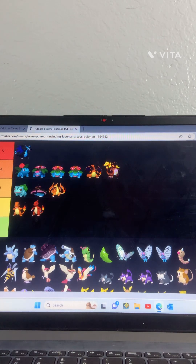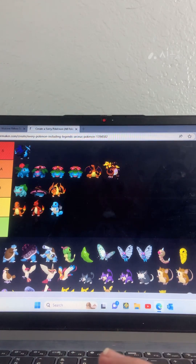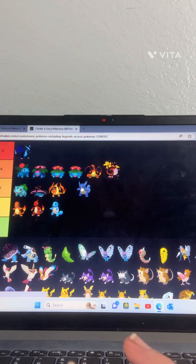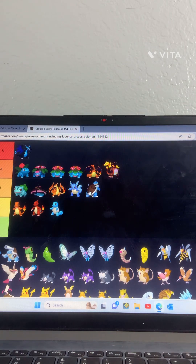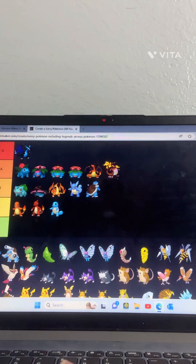Squirtle — pretty basic again, so C. Wartortle — he used to be like one of my favorite Pokemon, actually my favorite Pokemon. B tier. Blastoise — B or A... I'm gonna do B.